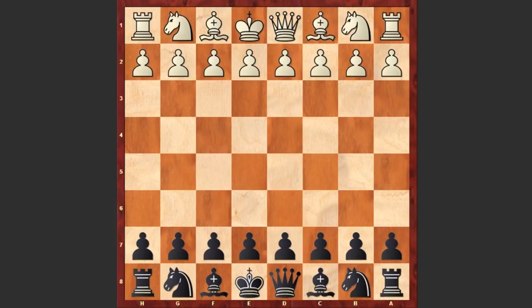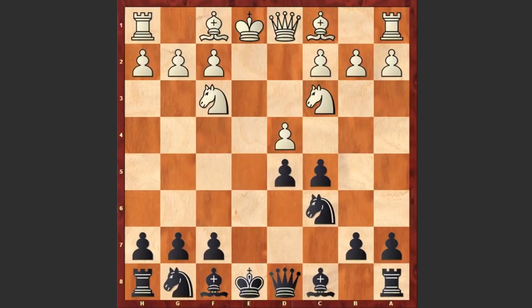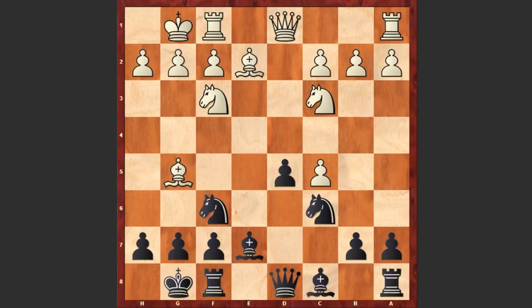Levitsky started with e4 and e6 by Marshall. Black is going for the French Defense: d4, d5, Nc3, c5, Nf3, Nc6, exd5, exd5, Be2, Nf6, white castles kingside, Be7, Bg5, black castles kingside, dxc5, Be6, Nd4 and black is capturing on c5. Usually this exchange French Defense leads to very boring positions, but now we will see that Frank Marshall manages to find an unearthly beauty in this game.